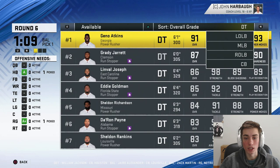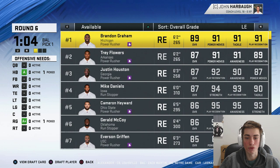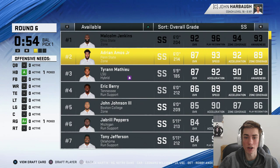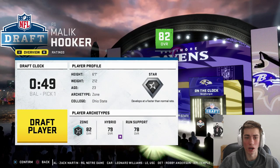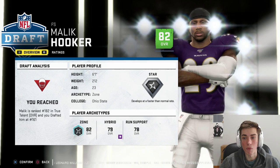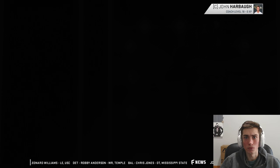We could take an edge rusher here because we didn't do that earlier. We can decide if we want to do a 3-4 or a 4-3 a little bit later just by changing positions. Olivier Vernon is in there. Maybe a safety — Malik Hooker's available, I think that's going to be the pick. There's also Minkah Fitzpatrick. These safeties are staying on the board a lot longer than I'd have expected. Let's go ahead and take Malik Hooker — he's young, he's great, he's a ball hawk. Malik Hooker, newest Baltimore Raven, wearing 29, which is what Earl Thomas has now.